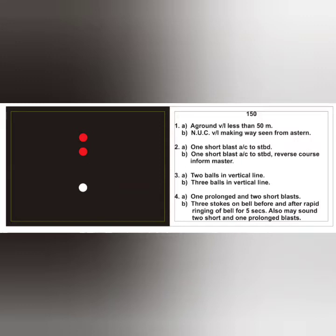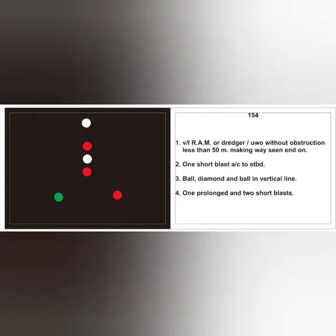The next card indicates a RAM vessel because of the red-white-red lights, with only a single masthead light indicating less than 50 meters, making way. As mentioned previously, there are only three kinds of vessels that give a clear indication of making way when sidelights or sternlights are seen: fishing vessels, NUC vessels, and RAM vessels. Answer to the examiner: RAM vessel or dredger involved in underwater operation without obstruction, less than 50 meters, making way, seen end on. Action: one short blast, alter course to starboard. Day signal: ball, diamond, ball in a vertical line. RV sound signal: standard hampered vessel signal.